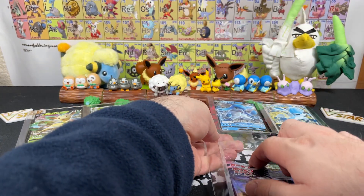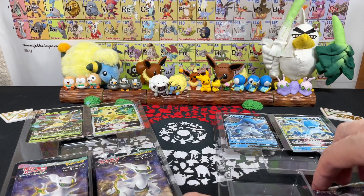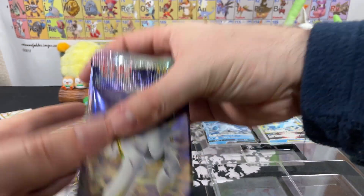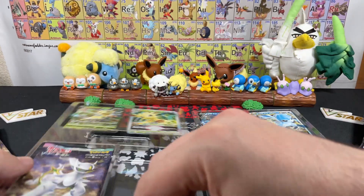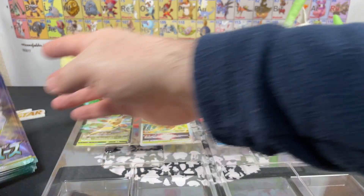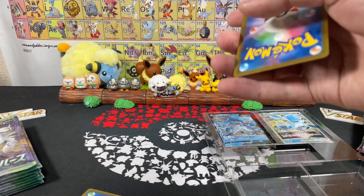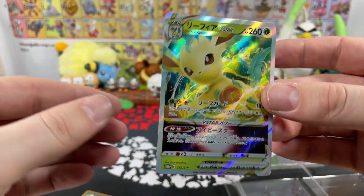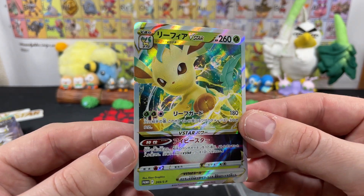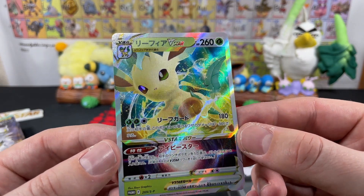So let's get the packs out for each of the boxes and we will cut these open in a minute. We have one, two, three, four for the Glaceon box — we'll put them to the side — and one, two, three, four more, so that's eight packs for the Glaceon box. And one, two, three, four Star Birth packs and one, two, three, four more Star Birth packs, so that is eight packs for the Leafeon box.